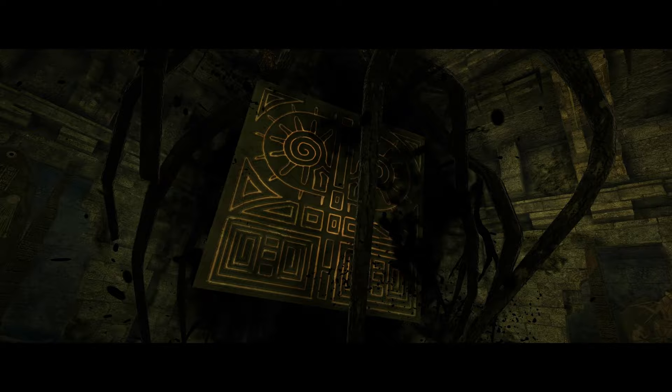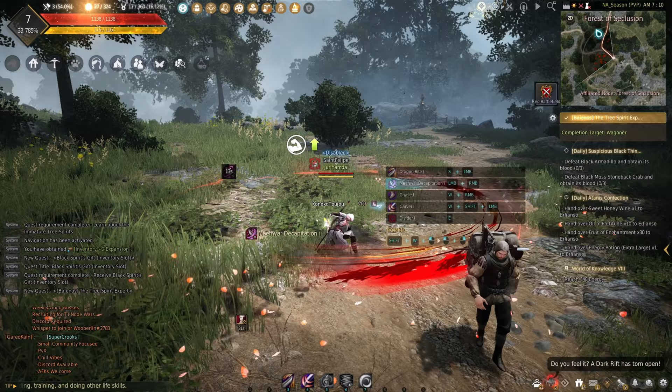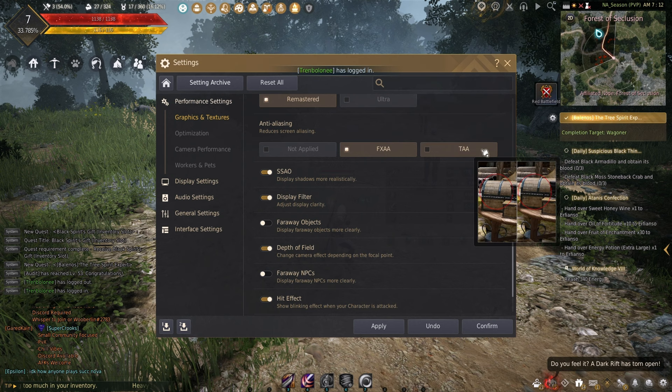The first goal is to hit level 7 — just continue questing. Once you hit level 7, you can freely change your settings and UI. Press Escape to open the menu and go to Settings. I'll quickly go over some settings to make the game more manageable.